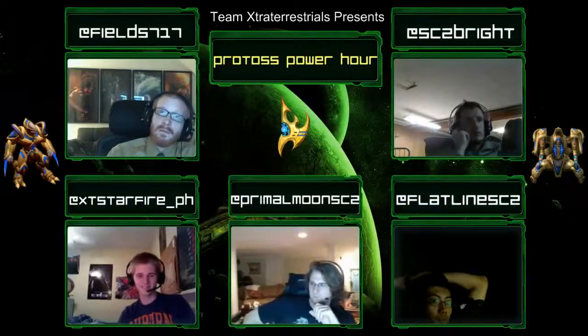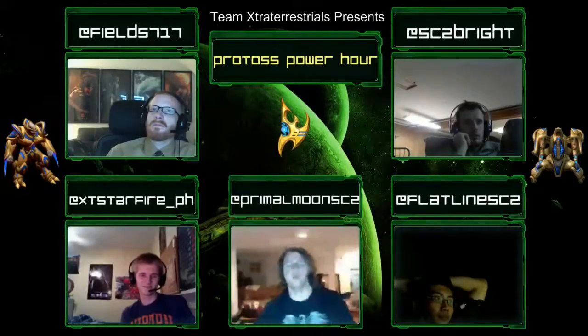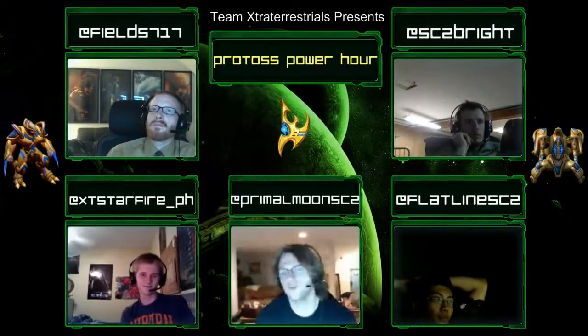After I corner boost two stalkers out - my first two units from my gateway are corner-boosted stalkers - so maybe like seven minutes. That's really quick. It only goes down if I see him not taking gas, like if he's going for a spilling open you can't do it. But if they go for a faster build you can do it, which they should be if you're forge expanding.